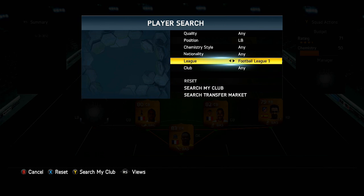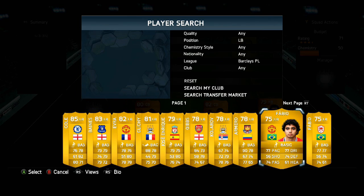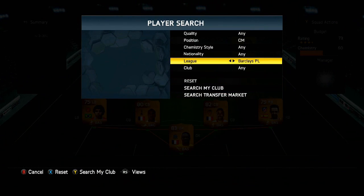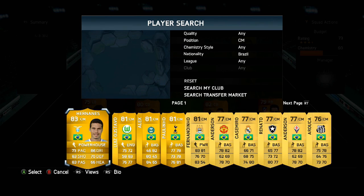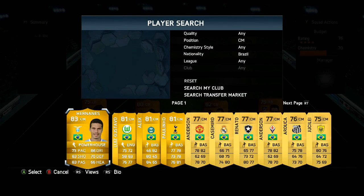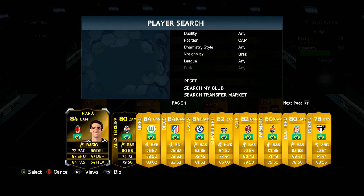In the left back position we go with Fabio — a Brazilian left back. You can use either version: the Manchester United one or the Cardiff one. We then stick with the Brazilian side of things in midfield. On the left hand side we went with Fernandinho, who is non-rare and probably the best non-rare player on the game. On the right hand side we go with Casemiro from Real Madrid, getting the BBVA link — as you can see there are no dead links.